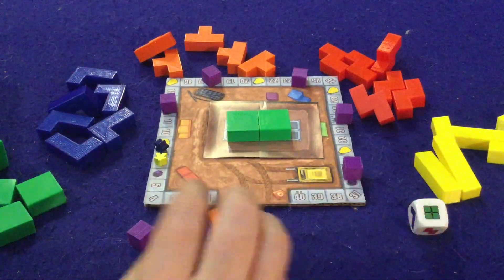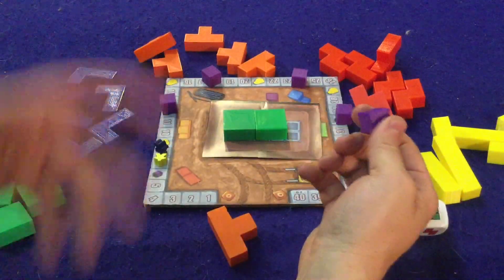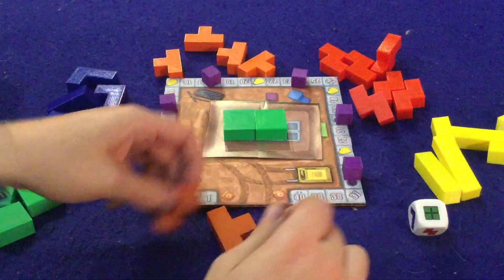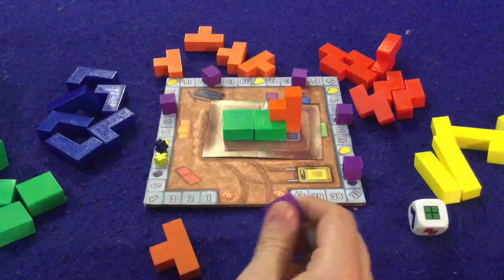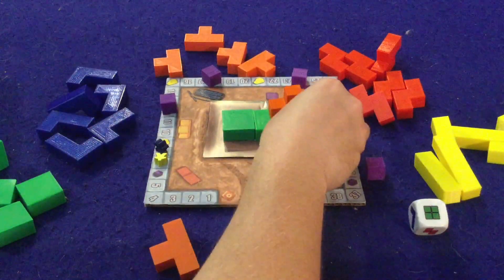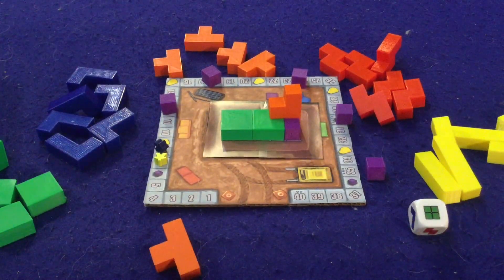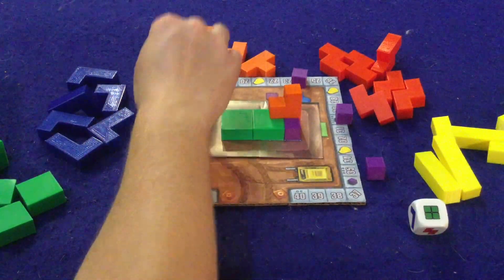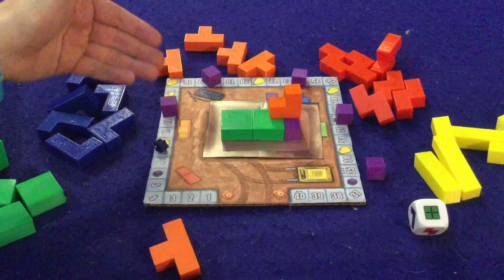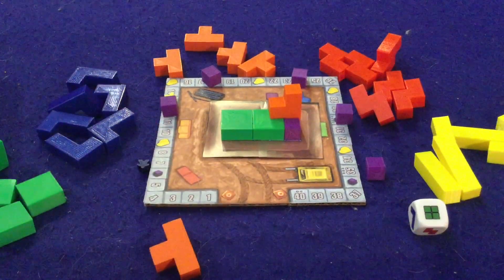Also, if you ever land on someone else's space, you push them forward — you can never share a space with anyone. The purple cube is really cool because on your next turn, in addition to playing a tile, you also get to play the purple cube. I'd place it right there, which would complete the bottom row and give me five points. Those purple cubes can really help you out, but once you use them someone else will earn the next one.